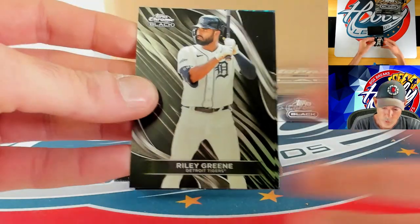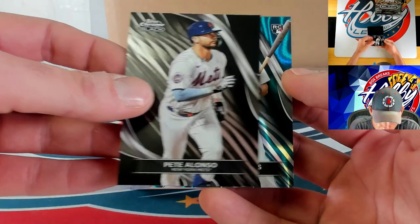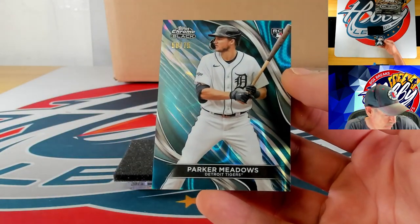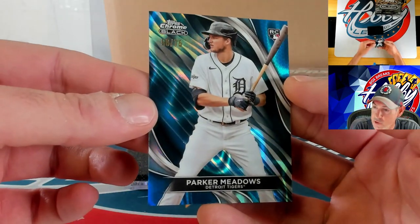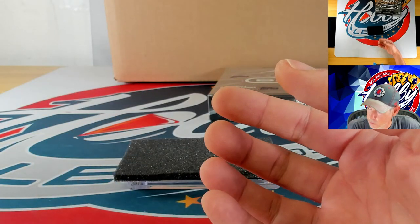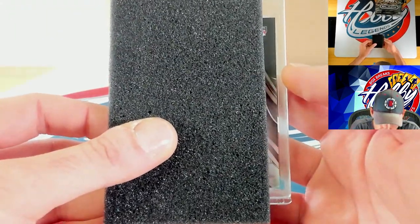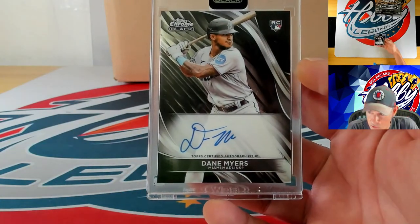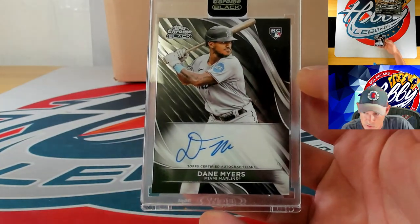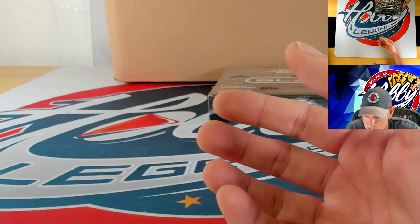Riley Green, Polar Bear, and our numbered action is going to be a blue to 75 going to Parker Meadows — 58 of 75. Our autograph is going to be a base auto going to Dane Myers — so Dane did sign plenty.